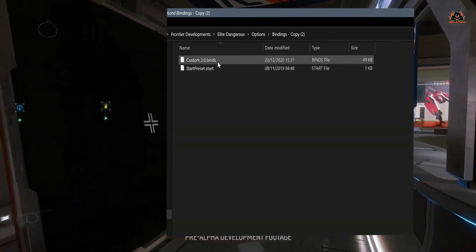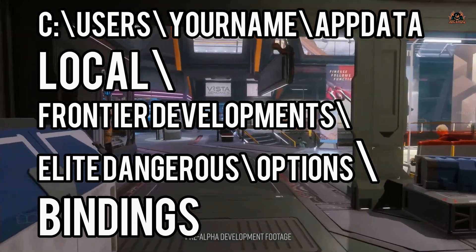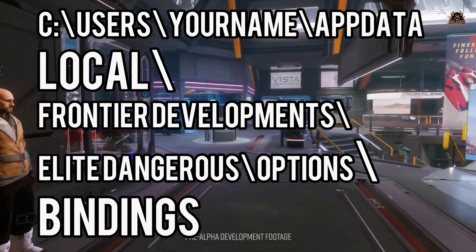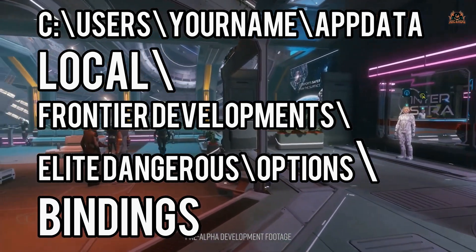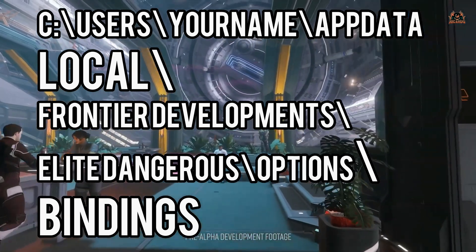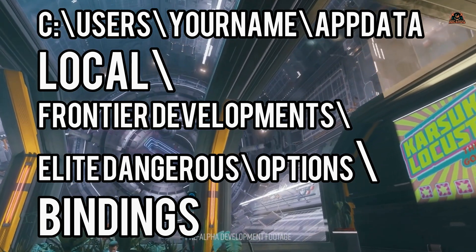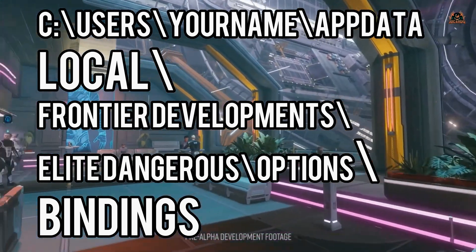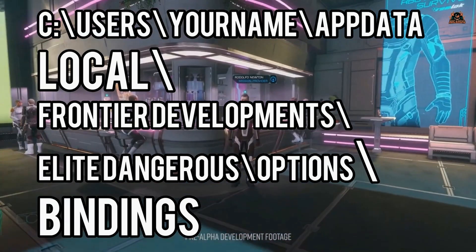Once you've done that, you've got a copy of your keyboard bindings. You can then install the update and rest easy that your key bindings will remain intact. The path again is C:\Users\[your username]\AppData\Local\Frontier Developments\Elite Dangerous\Options\Bindings — copy the bindings folder and you've made a backup.